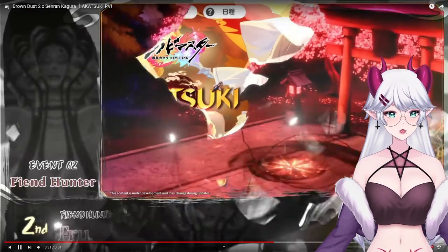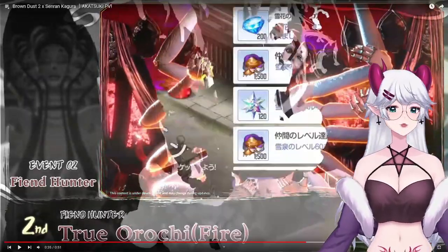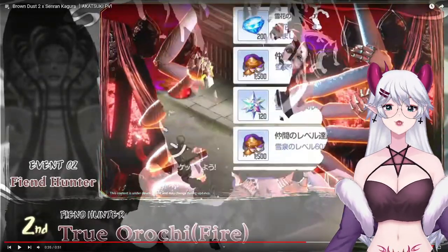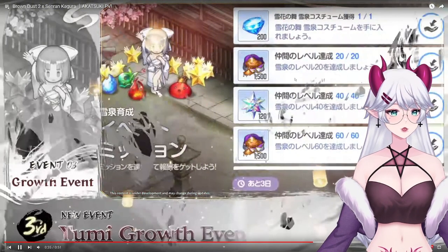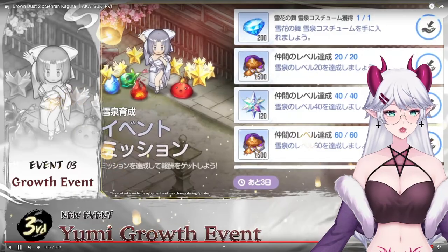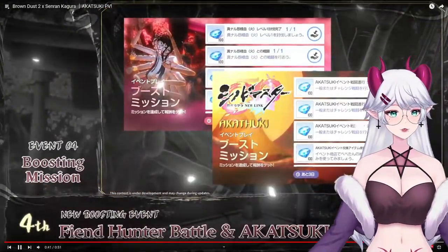The True Orochi is fire, obviously. That way we can make use of her because she's gonna be water. Some of the rewards we can get - the growth events, that's cool - and the boosting missions. We can get a bunch of gems.